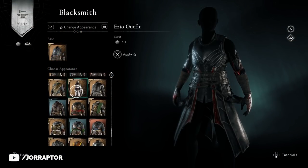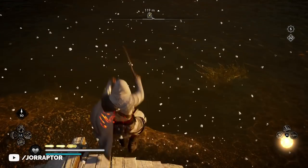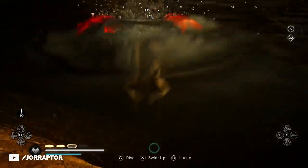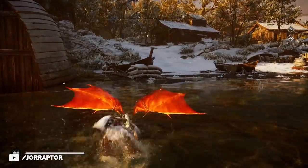The wings also work if you have transmogged the armor set. Here you see me change it to the Ezio outfit, then I jump into the water like this, and voila — Eivor Ezio has now become the Funfire Assassin, who would have thought?